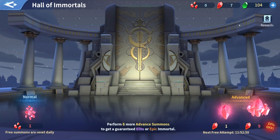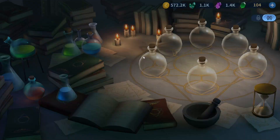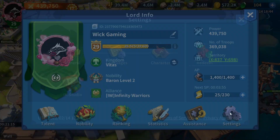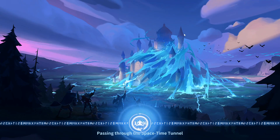There is a function in Infinity Kingdom that is very free-to-play friendly, and it's called Immortal Reborn. If you go over to your Alchemy Lab and click on Immortal Reborn, you will be able to literally reset every resource you have invested on your Immortals. I have already used it on my S136 account, so let me go over to my other account to show you.